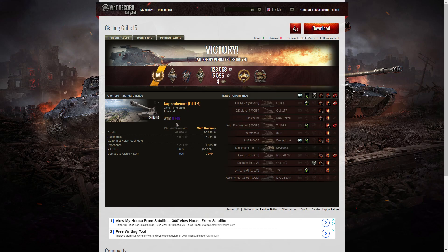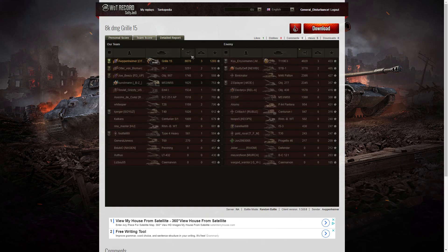It was an absolutely brilliant win — WN8 of 8,749, last man alive in that game apart from the RT. Looking at the team scores: Arpenheimer managed to get the highest damage — 8,070 hit points overall. His two platoon mates were alongside him on the damage scores, although the next high scorer was the E3 with 4,020. Von Bismarck got 3,251 and Joe Beasy managed to get 1,748 before he was taken out.